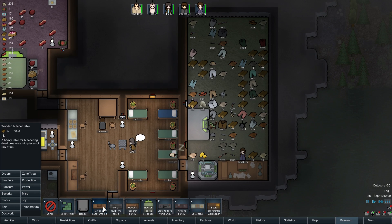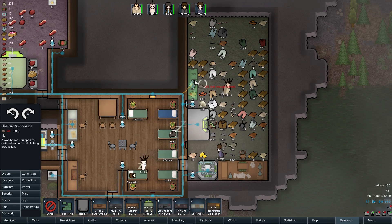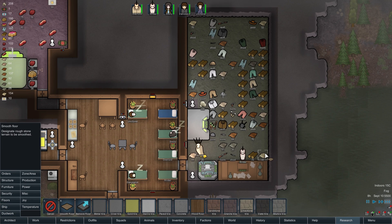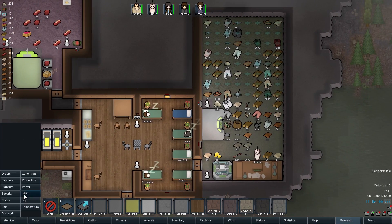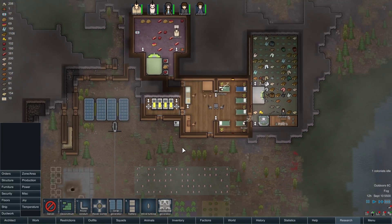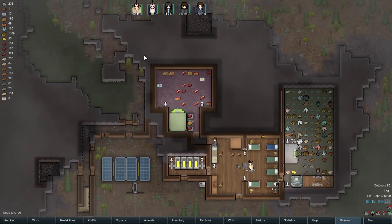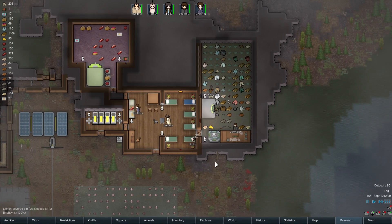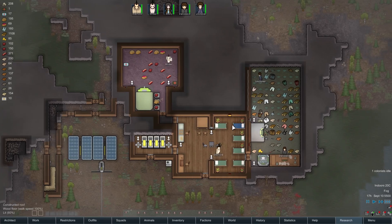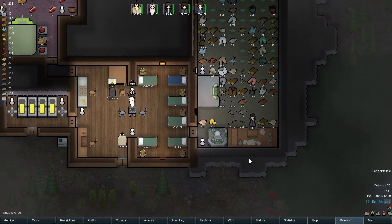As for production, we've got the sculptor's table, a tailor's bench, and a smithing bench. Also basic prosthetics — the tailor's bench is definitely one that we want. Let's get that set up right about there. First we'll smooth that floor — may as well smooth all of it at this point. We'll run power up along this wall and probably have a heat vent somewhere around there. Soon I'm going to want stone cutting, because ultimately I want to replace all of these external walls with stone walls — stone is so much less likely to cause issues, not least because it's non-flammable.